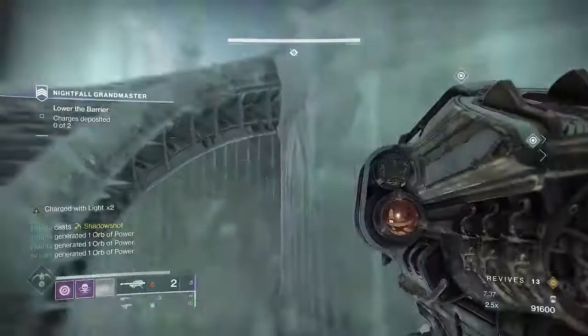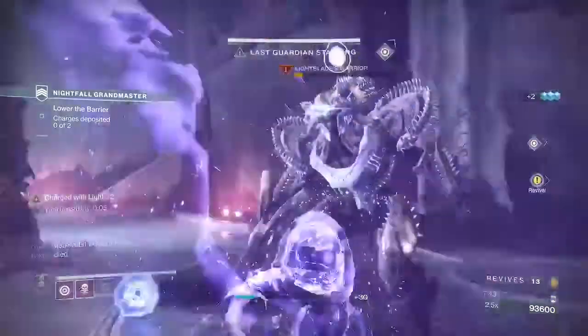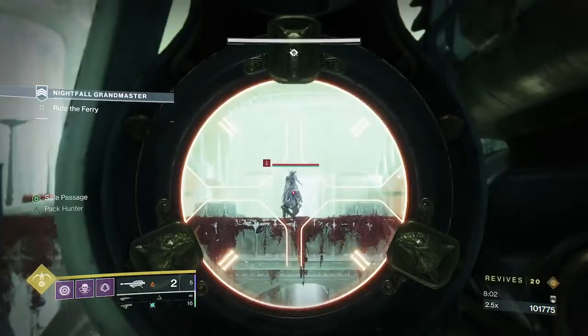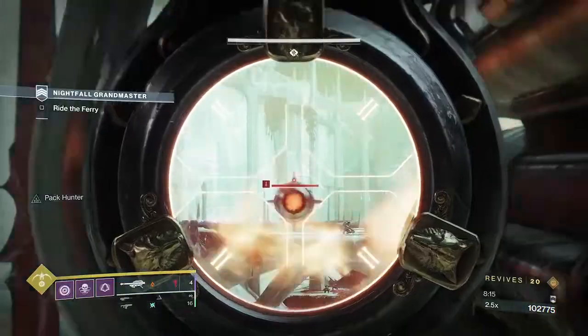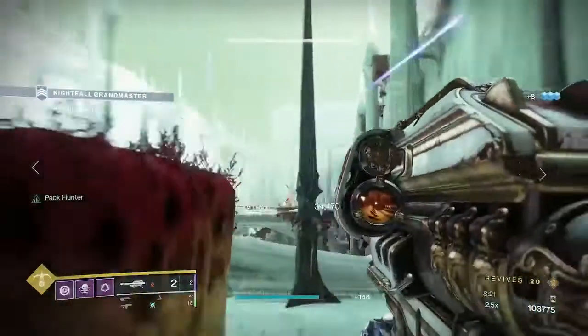Feel free to use supers on these guys — you won't need them for some time so it's easy enough to super them. Get the finish, dunk the bombs and then we can progress on through back onto the boat. Gjallarhorn the wizards — the wolf pack rounds will pick up the acolytes. The Arbalest can take down the Shriekers and just use your pulse and scout rifle to clear the acolytes down below.